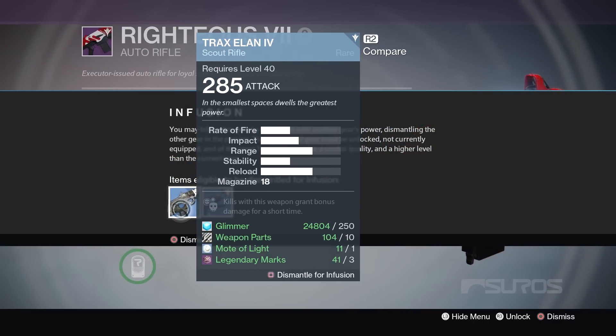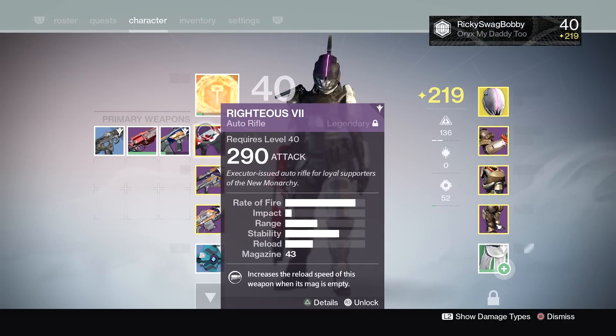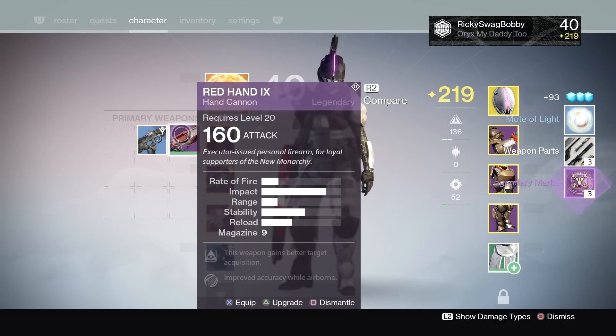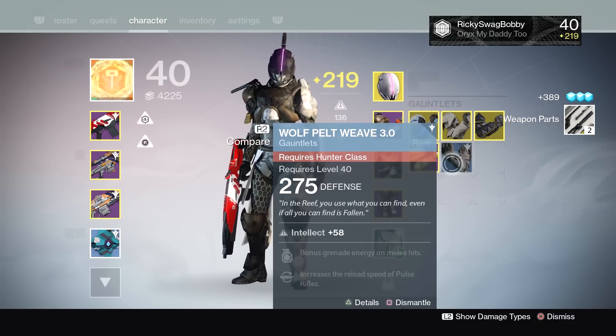I showed you in the video — my titan was completely fresh, like light level 160. I did nothing but hit 40, equipped a few weapons and a ghost, and I'm 222 just like that. That is awesome, that is crazy. If you think about how long it took me to get a decent set of armor and weapons as starting points on my hunter, it took such a long time.